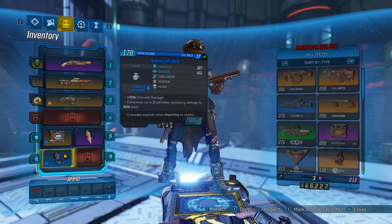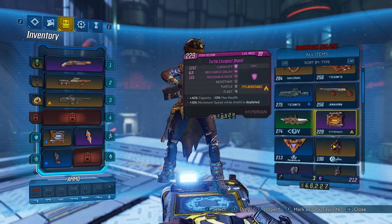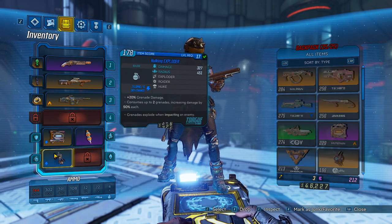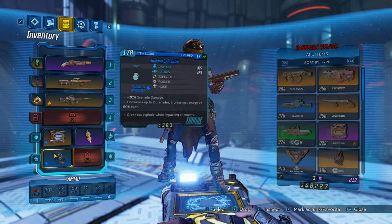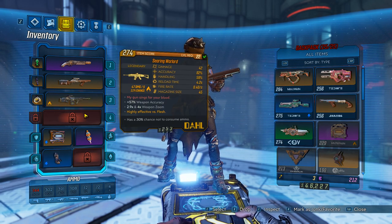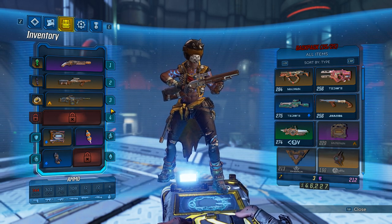Last but not least, I'm not running any gold grenade mods because the ones I've gotten aren't very good in my opinion — I've sold them all. I'm using the Hulking Exploder — it's really great, has a lot of damage and a good radius. It consumes up to two grenades and does plus 20 grenade damage. It's pretty nice for taking down shields and is pretty strong.